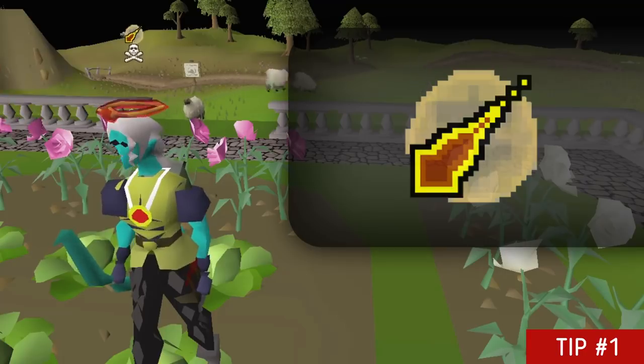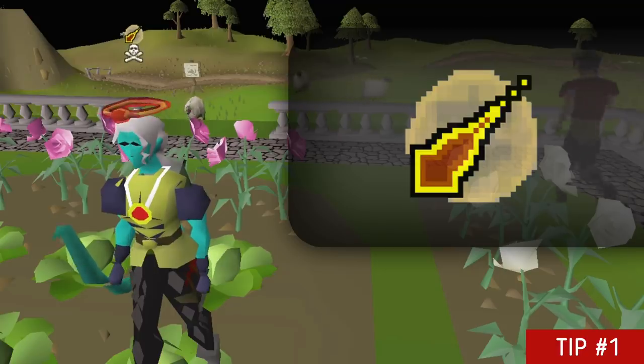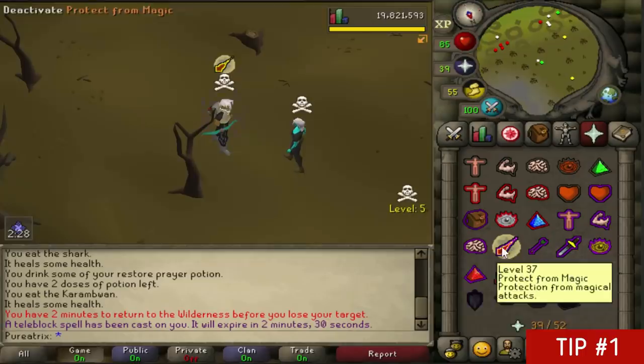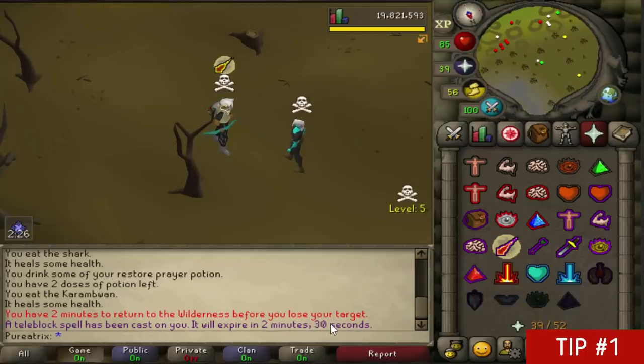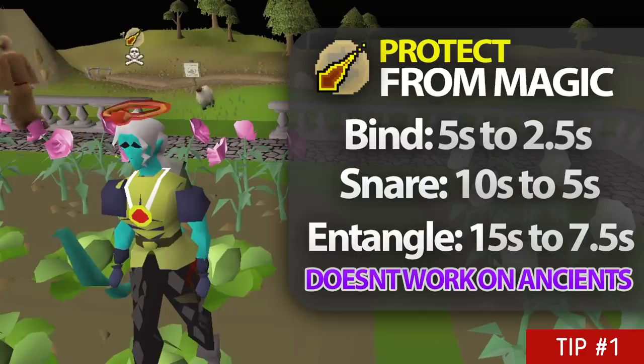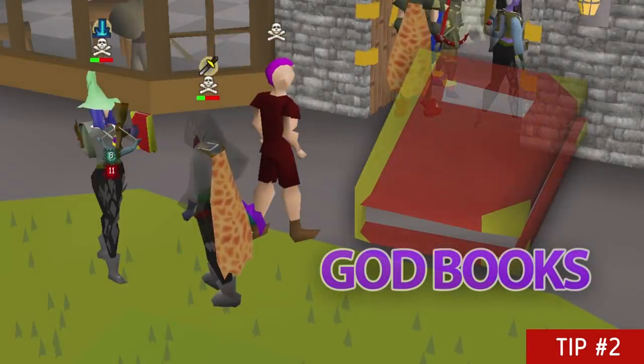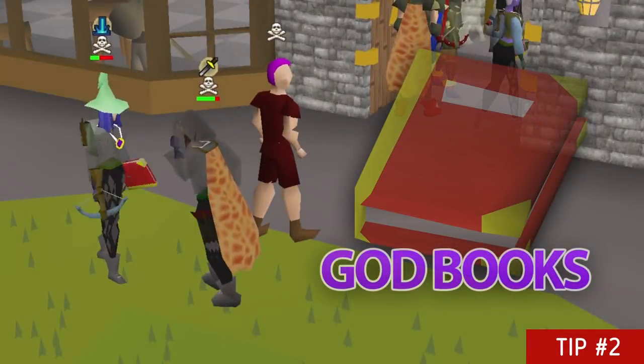Using Protect from Magic in either a PK situation or when you're trying to get away from PKers has a few hidden benefits. The main one is that it will halve the amount of time that you're teleblocked for, down to two and a half minutes. It also halves the freeze time of any of the standard spellbook binding spells — it doesn't work for ancients, but it can be handy especially for teleblock.